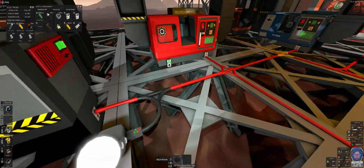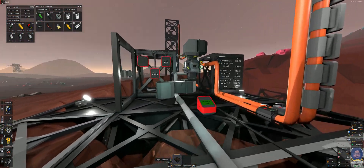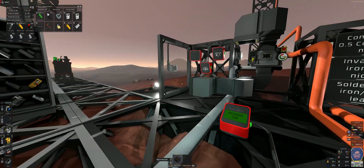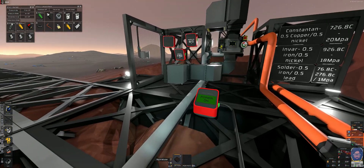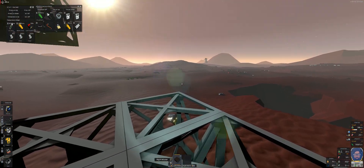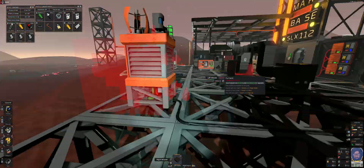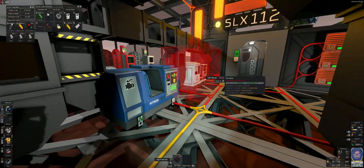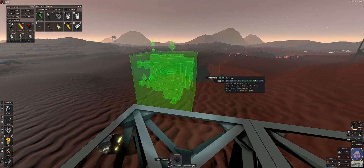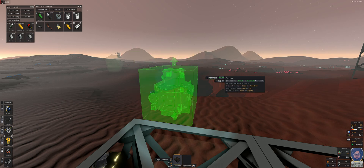I'm going to show you a quick and easy way to start making steel with the furnace once you've made it. Here's the furnace — you want to get it far from your base. Don't make it too near your base; if it explodes it'll kind of blow everything up. So we'll orient it over here.